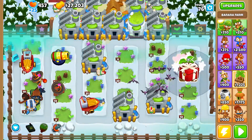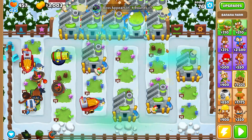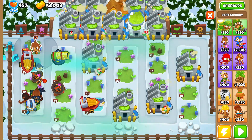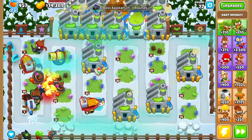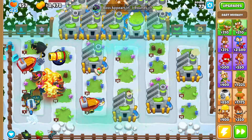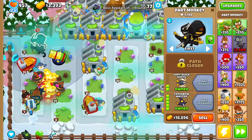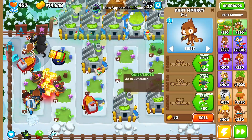We can finally fill up the entire map since every plot of area is available. We filled up the map. From here I want to save up for a Crossbow Master because we're going for the Dart Monkey paragon — and we also need Crossbow Master for defense. Going ahead and grabbing all of the Dart Monkey fifth tiers on this first plot of land. See you guys at round 80.